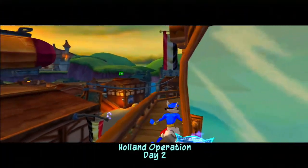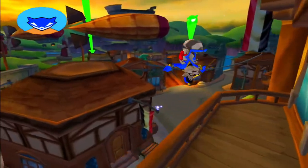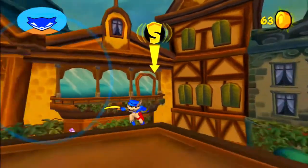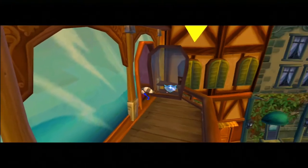Let's see what missions we have. We got two Bentley missions — it's just two Bentley missions right now, there are no Sly missions. Alright, let's do the two Bentley missions. There has to be a Sly mission eventually at one point.